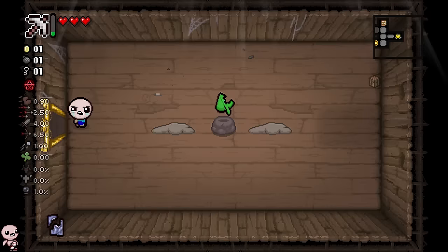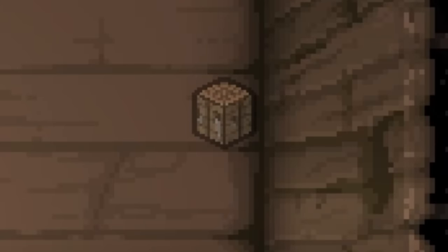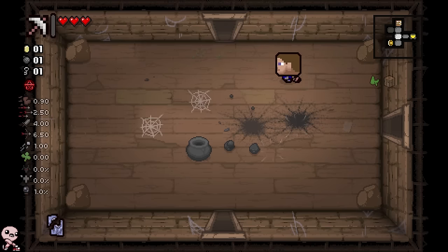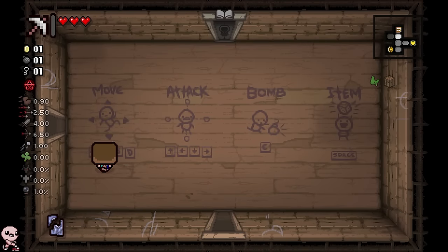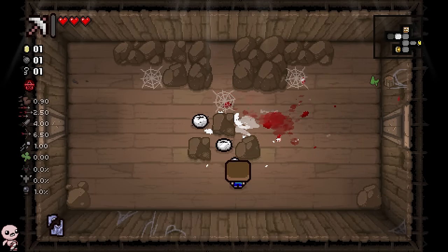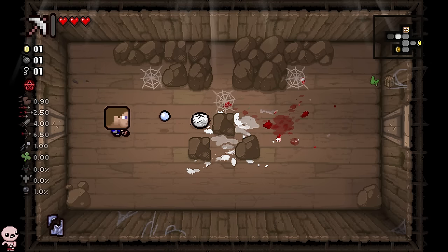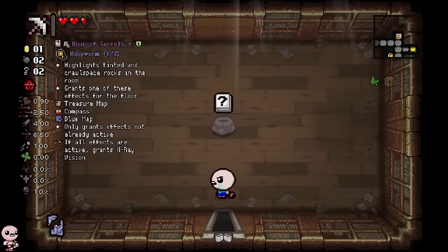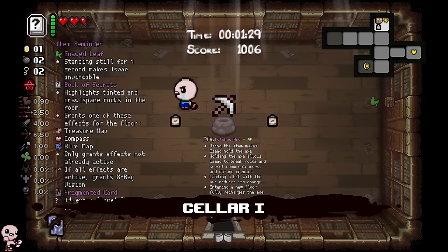He starts with Notched Axe obviously, as well as a new passive item called the Crafting Table. Crafting Table has a very basic property: every time you pick up a coin, a bomb, etc., there's a 25% chance to duplicate it — just spawn another one. Let's go to the library, maybe land ourselves a Bookworm.